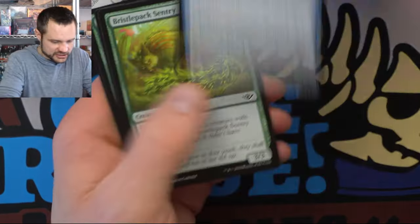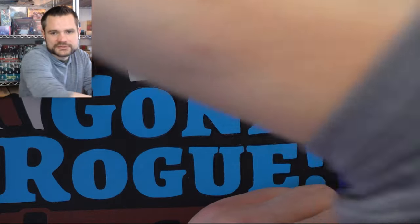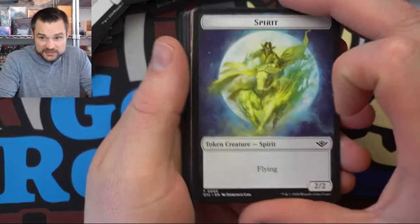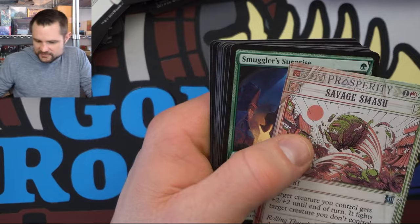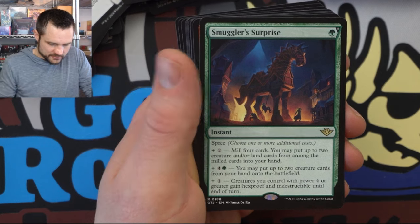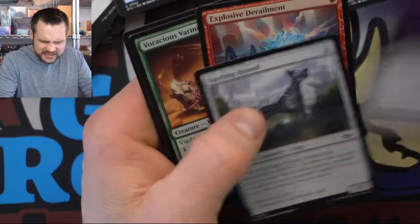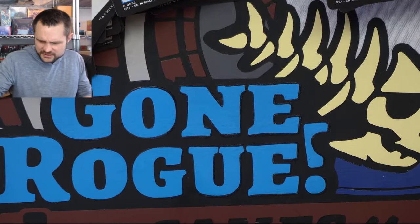We have the Lively Dirge. Good old Snakeskin Veil — which is a powerhouse card. We have the Spirit. Another Savage Smash — we'd be savagely smashing things. We got the Smuggler's Surprise — a modal card. Good old modal card to give things indestructible. Do we even see many list cards at all? I can't remember opening up any list cards from this. But I did open up a Lord of the Rings set booster for another video on another channel and there were so many list cards in it.